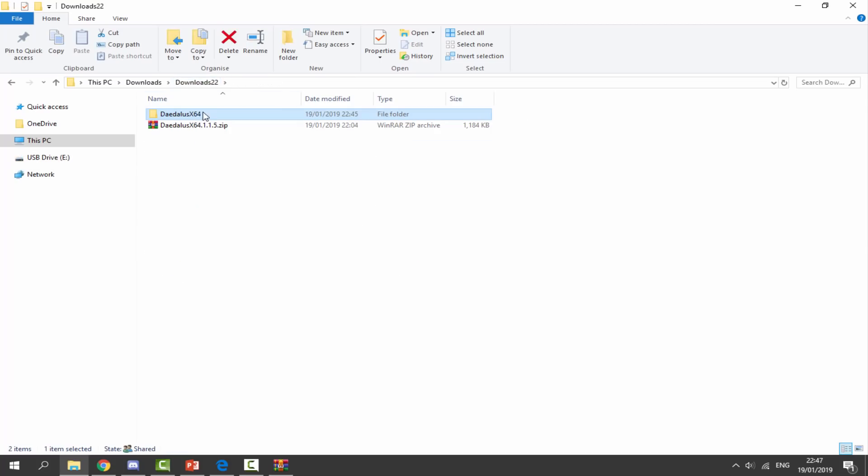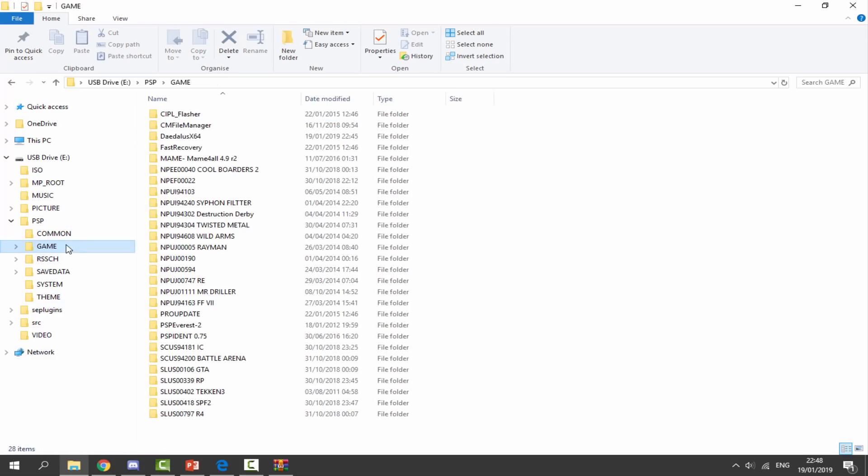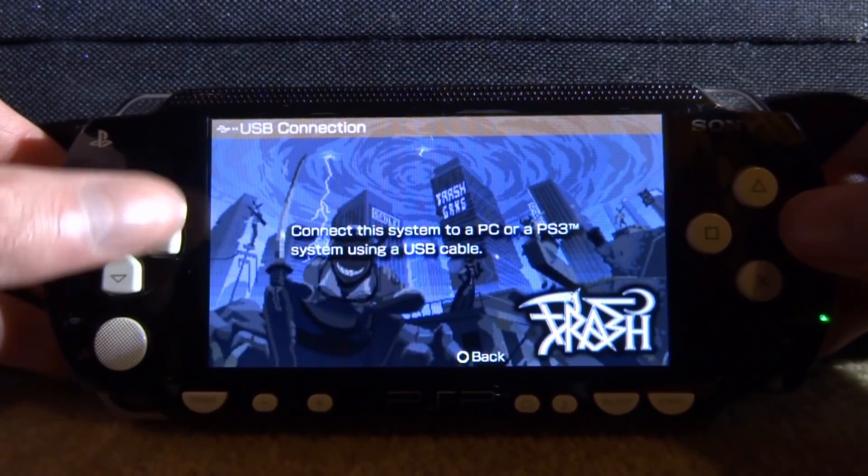Once we've got this sorted out, let's drag and drop this into the PSP's Game folder. Let's put that in there, give it a few seconds to copy across, and once it's done, that is literally it for the PC side. Let's go over to the PSP 1000 and see if there are any changes.